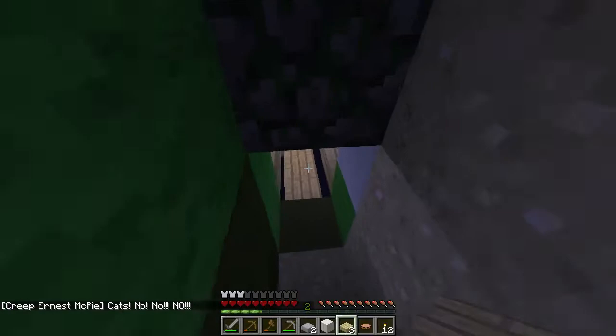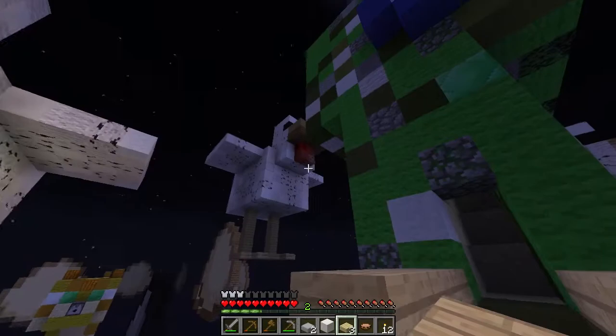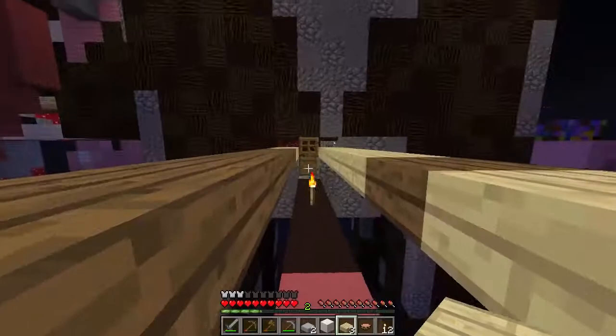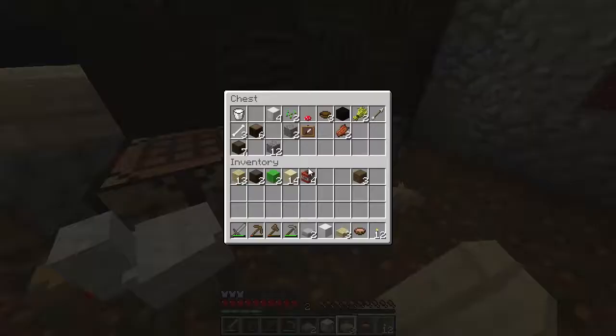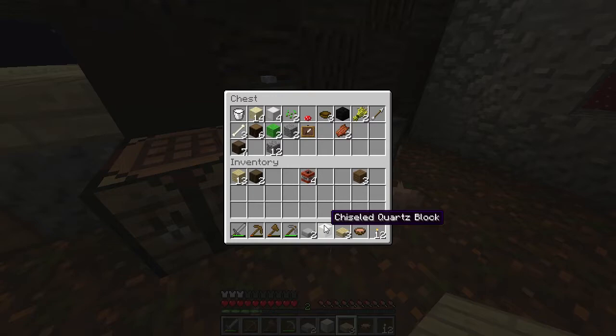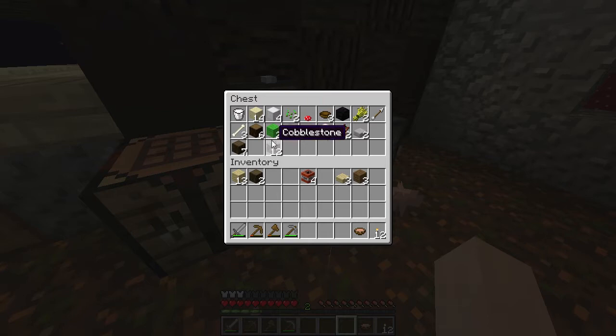Creep Ernest McPie says... He's like running away from that cat over there. The cat with the little dispenser nose. It looks like these chickens are not having such a good day either. Are they all named? I didn't catch their names. Let's actually just put some stuff away and probably make a shovel so we can make our way up that creeper. Sand, lime wool, quartz, etc.